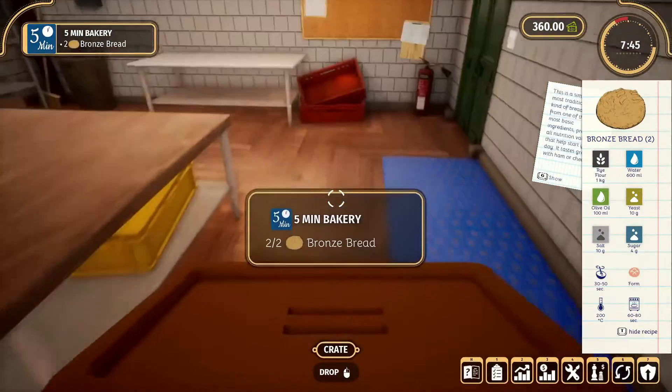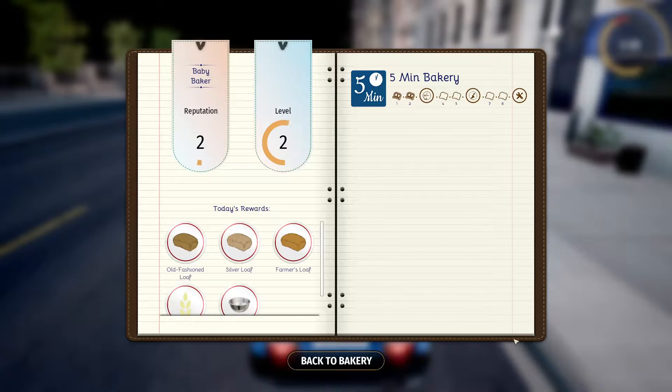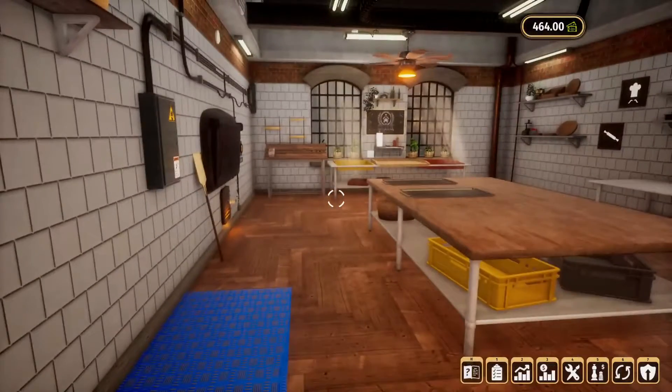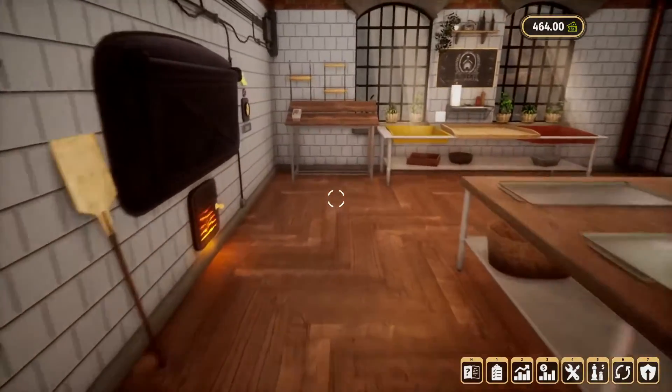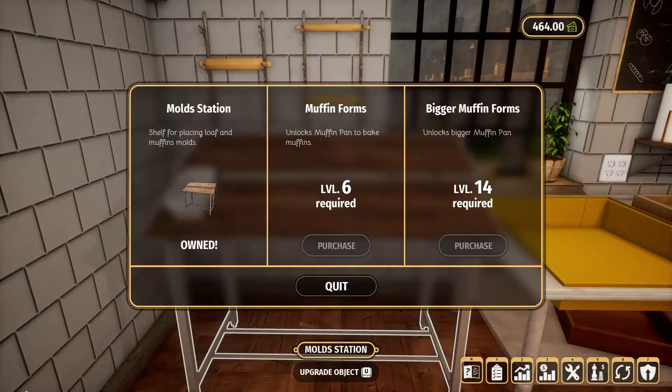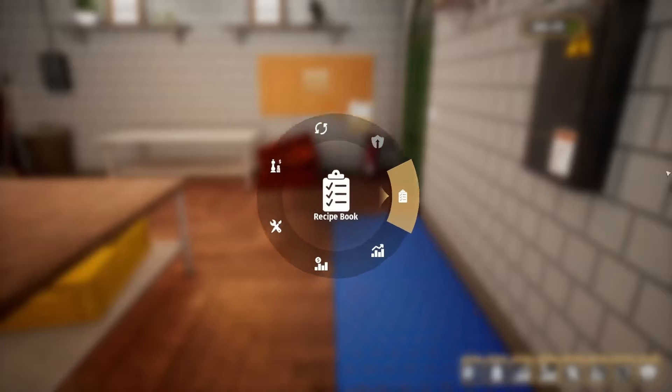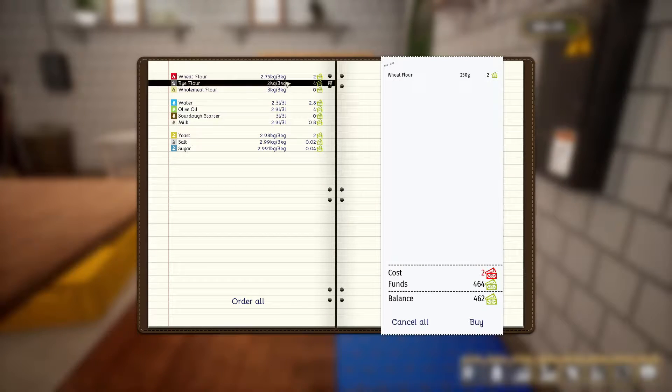Thank you all for everything you do for me. We hit reputation level three and unlocked some more stuff — I'm going to be able to make a lot more things now. I can't wait to try that loaf mode — and it looks like I've unlocked it! Let's walk over here. Okay, we can't do it until level six — actually, wait, we've got it. All good, we can do some loaf bread now!